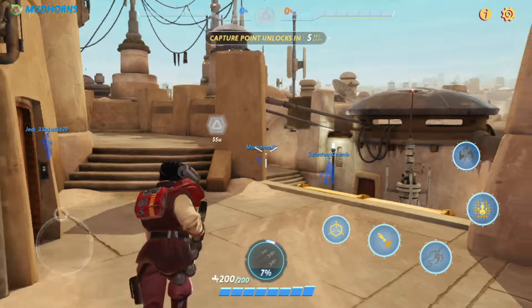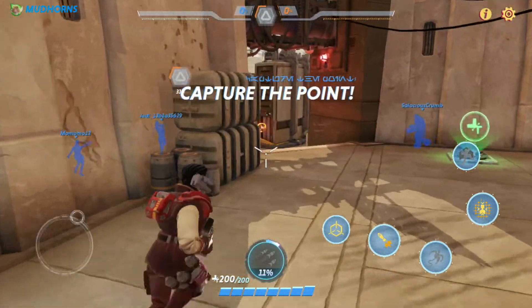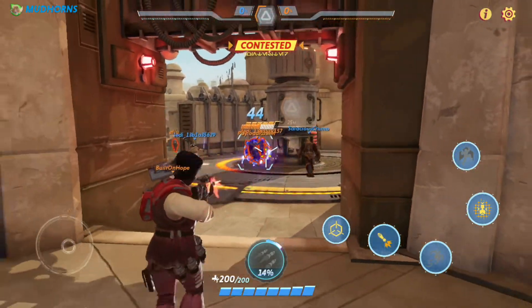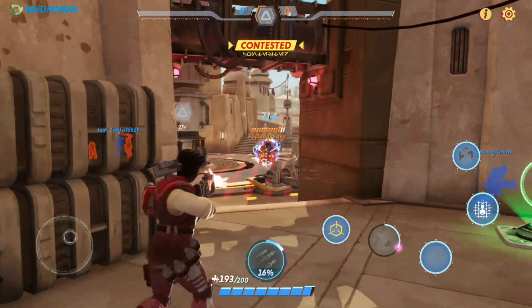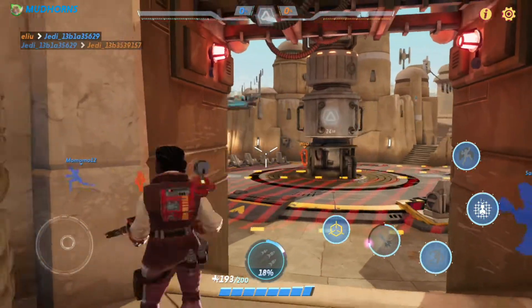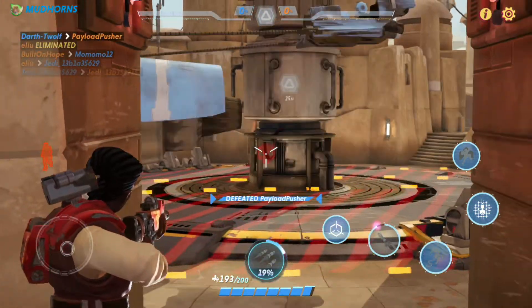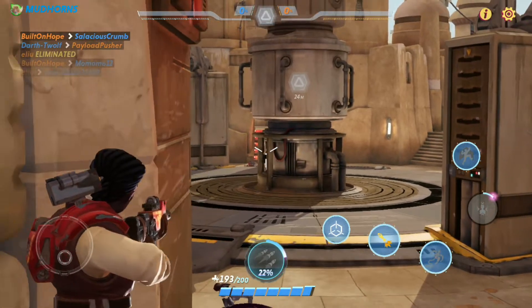This next map is quite a bit harder because with Imara you don't really want to be playing objective and pushing enemies. You want to be staying back in cover and dealing massive damage, so this map is a bit of a struggle, especially with the pod racers coming every now and then. It made the game a little harder, but I did manage to get a couple of assists off the pod racers, which was pretty nice.